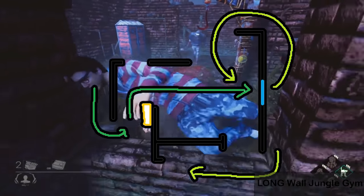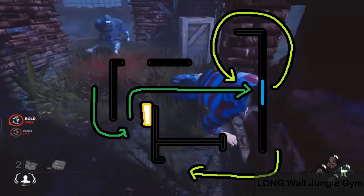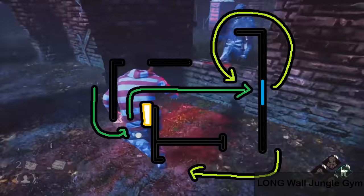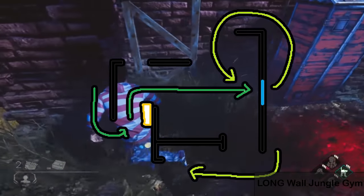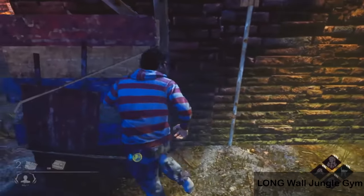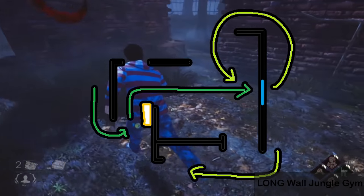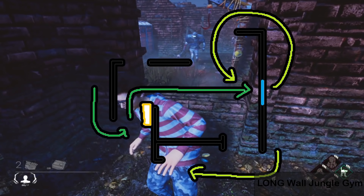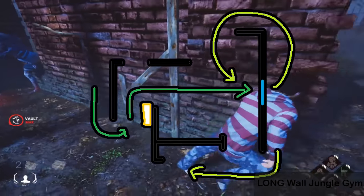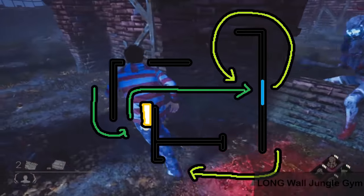Now let's talk about long wall jungle gyms. By the way — there are jungle gyms and pallet gyms. A jungle gym has a pallet and a window, so it has lots of things to do. A pallet gym only has a pallet. When you approach a long wall jungle gym, you always run through the pallet and to the right toward the window. The only time you don't do this is if you see the killer cut you off somehow through the middle. Once you vault the window, the killer can either vault behind you — and you choose left or right — or they turn one direction and you go the opposite way to gain distance.